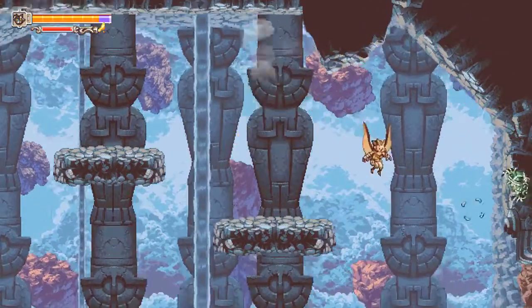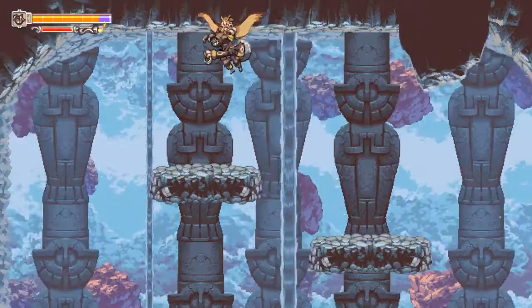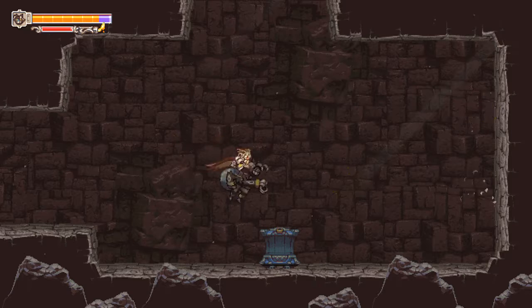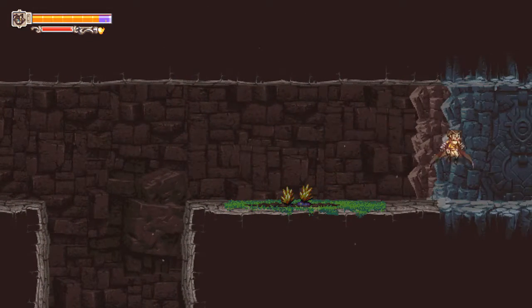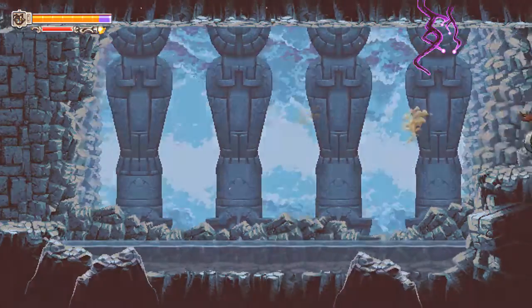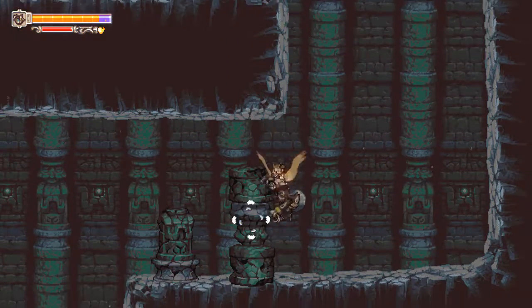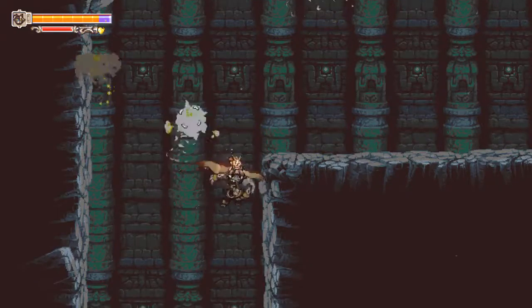We should be able to just kind of toss these guys. We have this blue treasure chest — nothing here. Is this going to put me through the gnomes again? I didn't even think about that — they were in the Owl Temple, right? That could be kind of interesting. You can pick up some of those with Twig's Web.